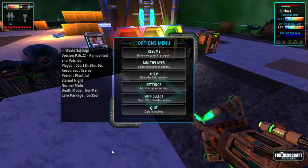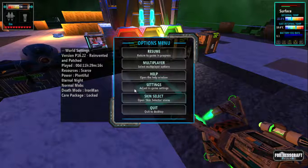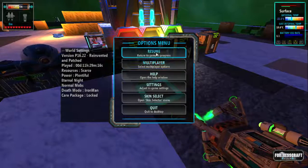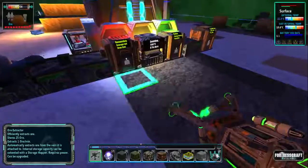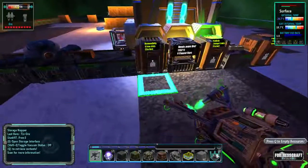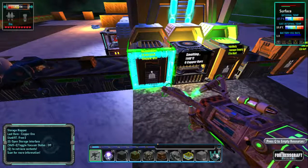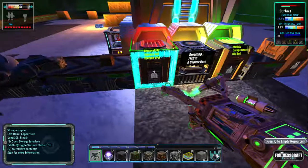Hi everybody and welcome to a new episode of FortressCraft Evolved Frozen Factory. My name is HMK and we're going to have a look at a slight problem that we've got today. If you look at this cargo container, this is actually full and it starts and stops.